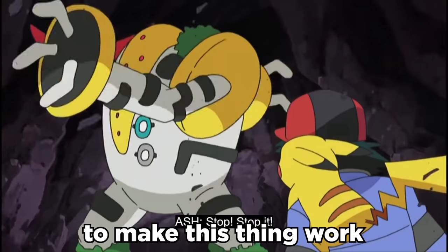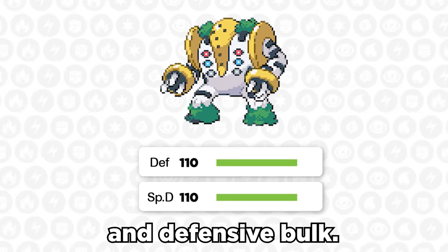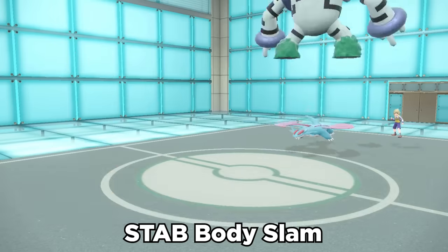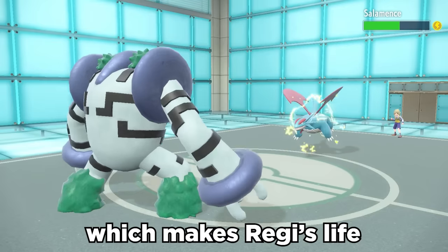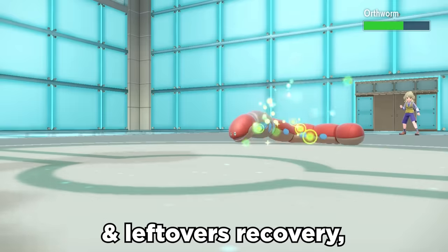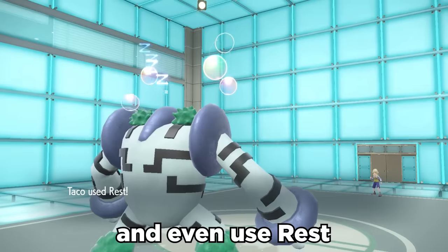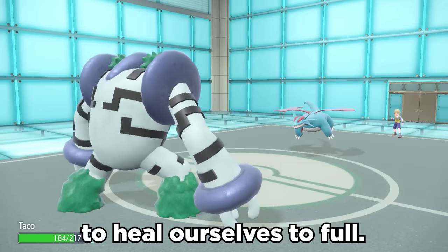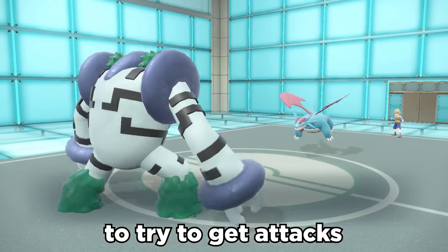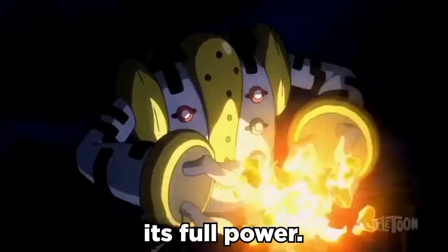It's damn near impossible to make this thing work, but it can get a little bit of help from its solid HP and defensive bulk. I like to run STAB Body Slam for a chance to get a para, which makes Reggie's life a little easier in wasting Slow Start turns. With Drain Punch and Leftovers recovery we can grab some much needed health to stall as long as possible, and even use Rest to heal ourselves to full. We pair that with Sleep Talk to try to get attacks off while we're asleep, and when Slow Start wears off it's time to unleash its full power.